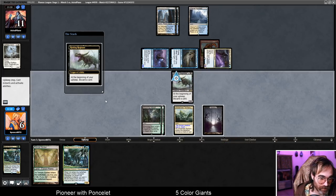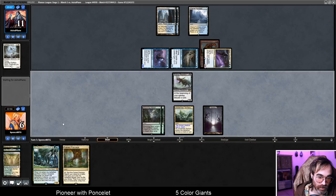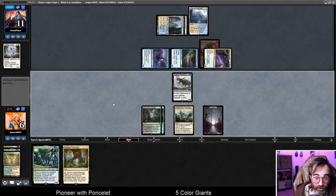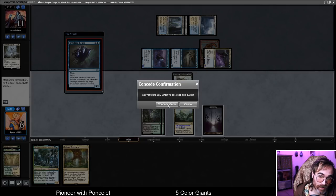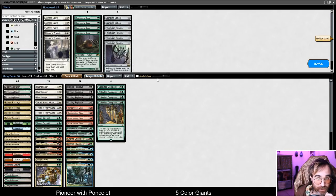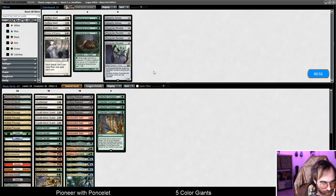We take six down to six, discard a land. Nabelghast — gross. We got torched — just utterly annihilated there. That was a fairly good draw from our opponent: one-drop, two-drop, two-drop Spell Queller, Nabelghast on their first five turns. Not unbeatable, but we didn't find a red source after putting down Fabled Passage for the Bonecrusher. That draw was pretty unbeatable for our deck when we're on the draw.